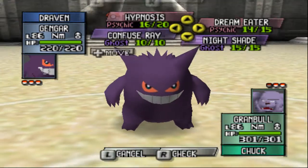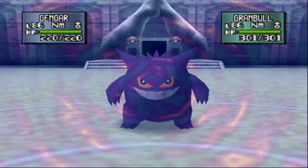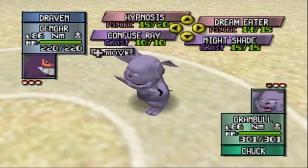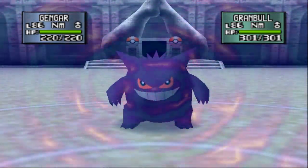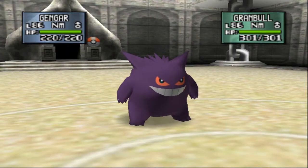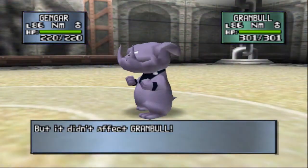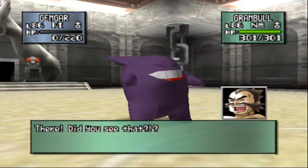Hypnosis is a Psychic-type Pokemon move, it's not a Ghost-type move, so it can affect Granbull. Or am I missing something here? Of course he's going to go with a Dynamic Punch again. What am I missing? I'm playing Pokemon Stadium - a Psychic-type move should affect Granbull. It's not a Dark-type Pokemon. Hypnosis doesn't affect it again. I guess it doesn't affect Granbull. And there is a Shadow Ball right there - that hits us. And there goes Gengar.